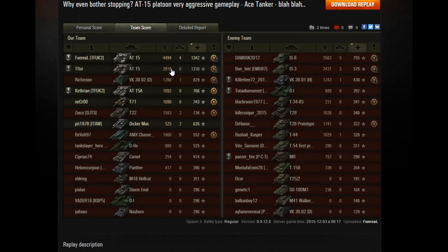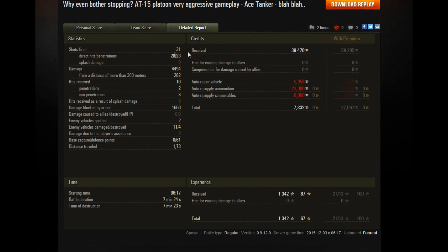This IS-6 did a decent amount of damage as well — well played. In the detailed report: 31 shots fired, 28 hits and 23 penetrations — good accuracy and decent penetration rate with only five failures to penetrate. The amount of damage absorbed by armor was 1,660, so the armor can block a substantial amount of damage, but don't count on it too much especially when surrounded. Eleven enemy vehicles were damaged, four of those were destroyed.